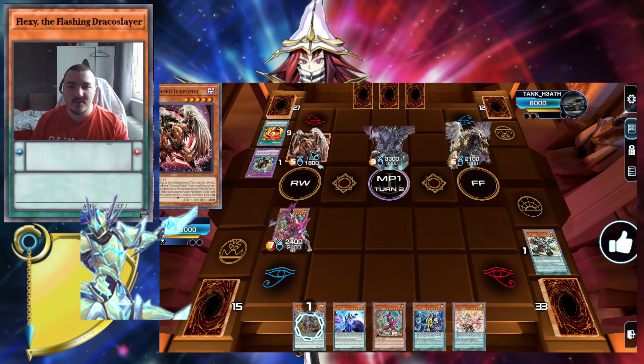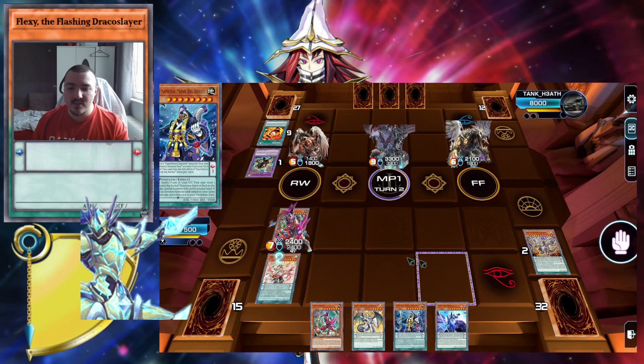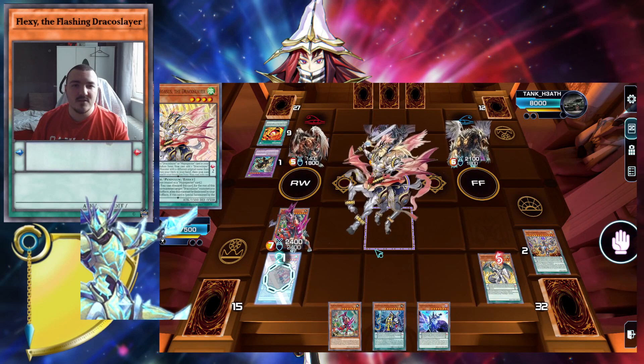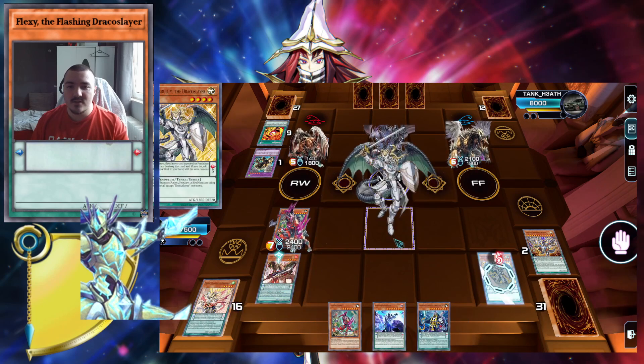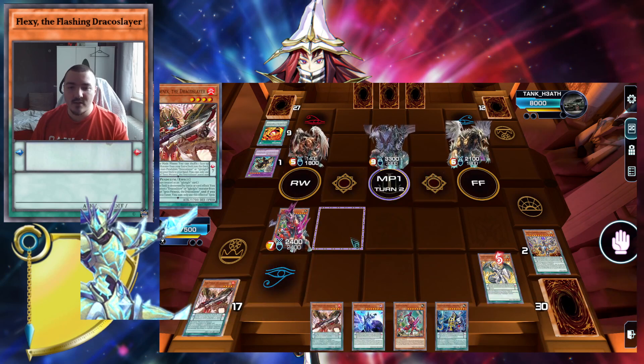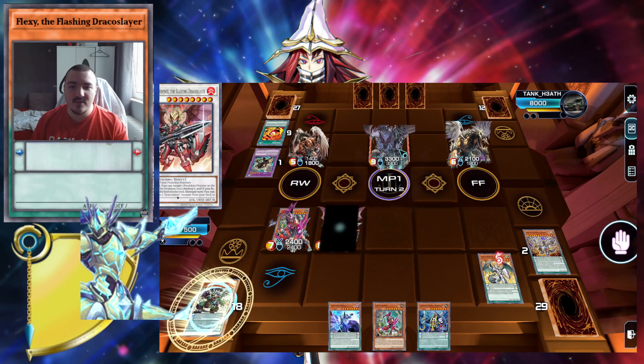That is the current game state. I think he has one more negate in the graveyard and apparently his hand is dead. So I'm just searching Luster — Majesty, Luster popping off. There's not much to say here, really. I'm just going to show this gameplay off real quick so you can see the combo and action again. But that's basically everything I had to face: a Chimera that didn't do anything.